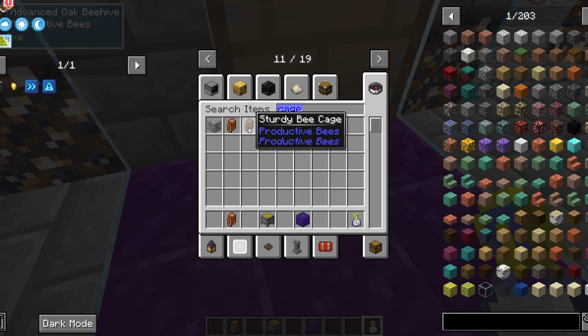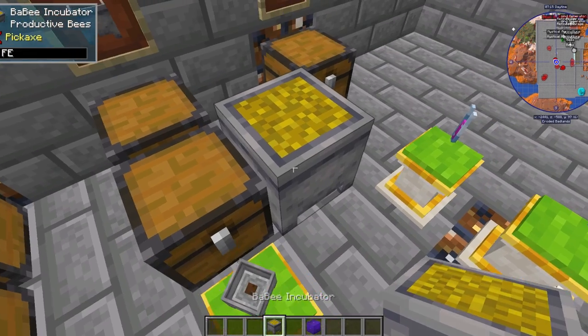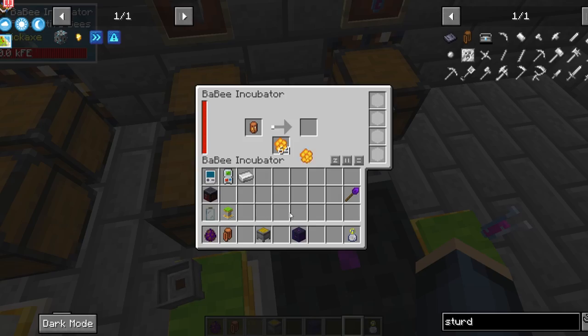Sturdy bee cages can be traded from villagers or found in village chests. The workstation for this villager is the advanced oak beehive. You'll trade emeralds and a bee cage for it. The incubator requires power and about 22-ish honey treats to make a child bee into an adult.